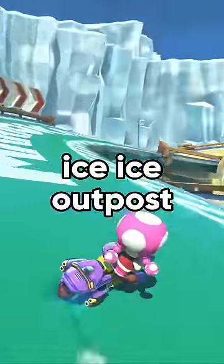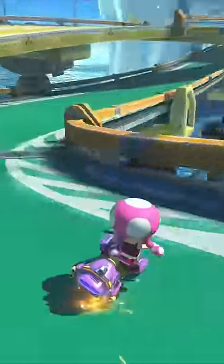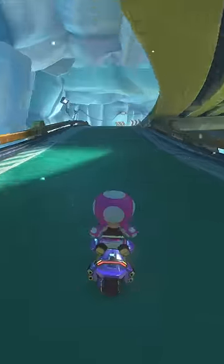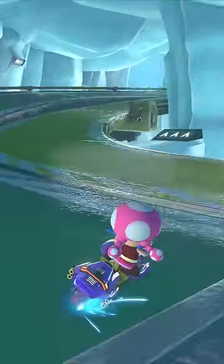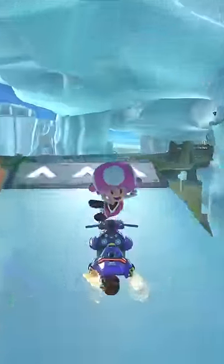This is every shortcut on Ice Ice Outpost. The biggest shortcut on this track is right after you enter the cave. Start an early drift and stay to the left. Curve in late and release a mini turbo before you go off the path.